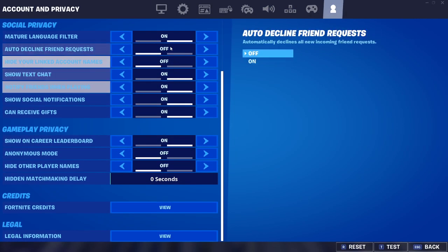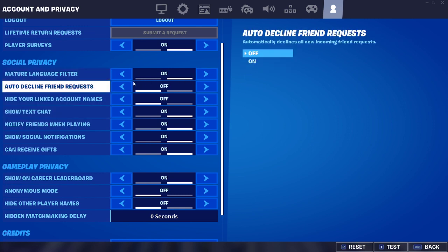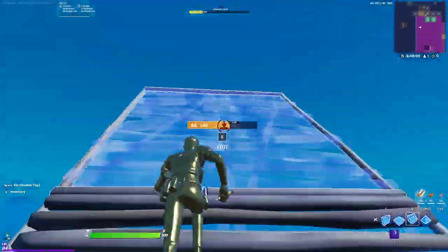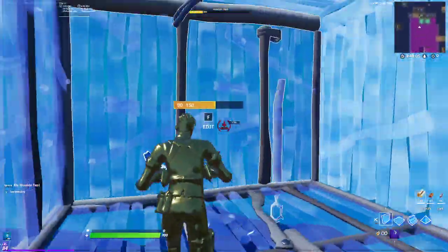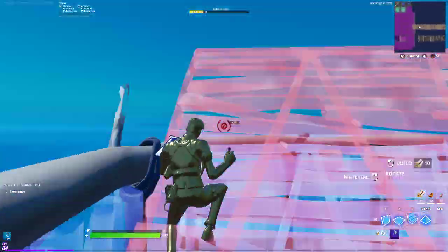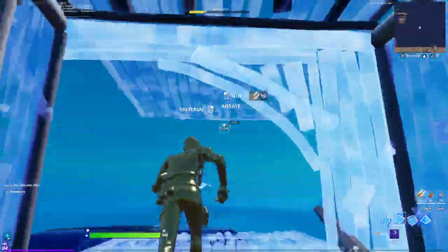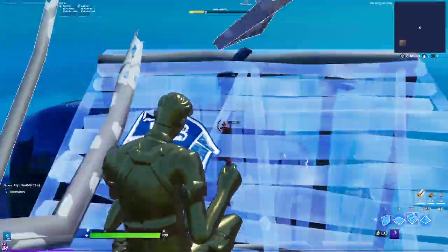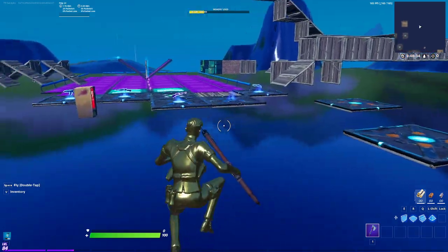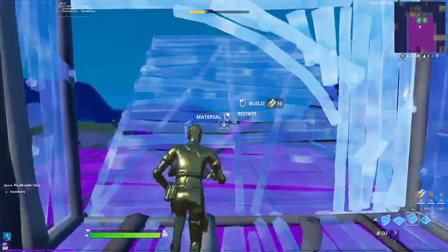If you're a big streamer, you can turn on auto-decline friend request, because sometimes having max friends will lag you out and cause you to lose FPS in-game. Other than that, there are a bunch of tweaks you can do outside of Fortnite. I got all my tips from a guy named Panjno — he uploads FPS increase and optimization guides for Fortnite, Warzone, League of Legends, and other games. I'll throw all those links in the description.